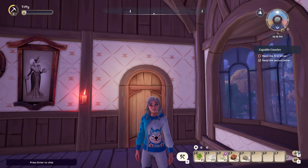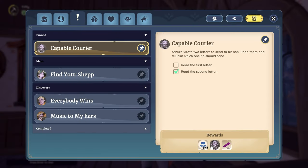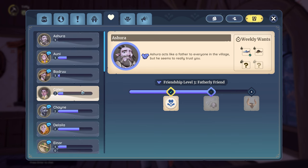Hello everyone! Today I'm going to quickly go over how to get the Cernuk noodle soup. First thing, you will need a level 3 relationship with Ashura.